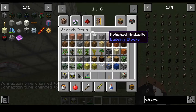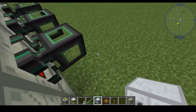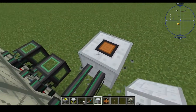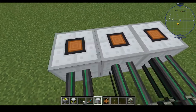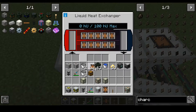From here we're gonna get ourselves a heat conductor — we need a liquid heat exchanger and then heat conductors of course. The liquid heat exchangers will be taking our coolant and making it cool again. We'll have three of these — three heat exchangers. Above these are gonna go the boilers, and I'm gonna go ahead and fill this thing up with those.